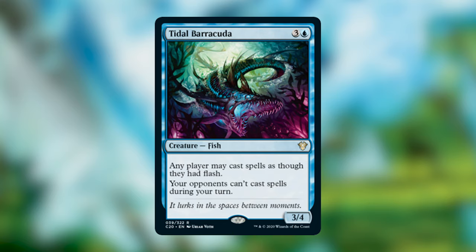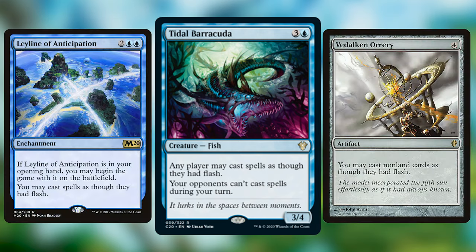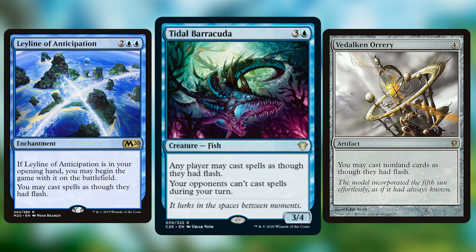Tidal Barracuda is a three-and-a-blue Fish — a 3/4. Any player may cast spells as though they had flash, but your opponents can't cast spells during your turn. It's a very political card. Giving all opponents flash with the condition they can't act on your turn is a deal I'd try to strike. Right now the only things giving your spells flash are Leyline of Anticipation and Vedalken Orrery, so a third redundant card like this is really sweet.